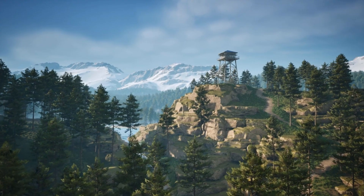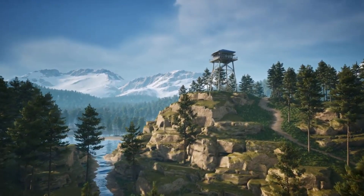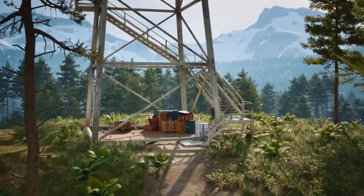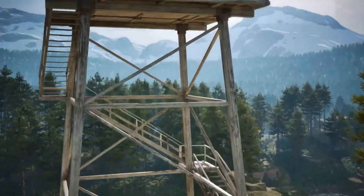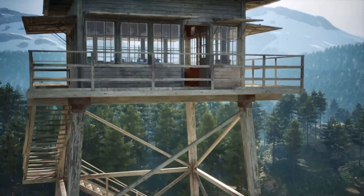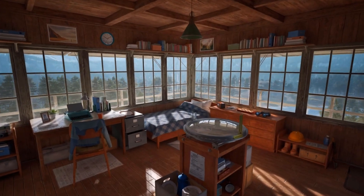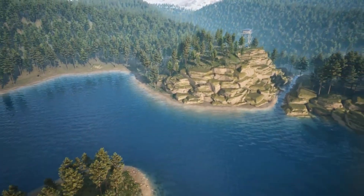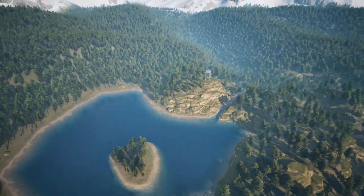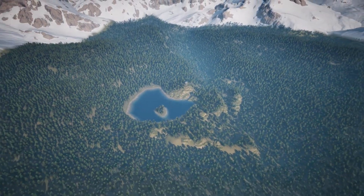Moving on, we have the Lookout Tower Asset Pack. Create a realistic Lookout Tower scene surrounded by pine forest and a serene lake. This pack includes over 100 props and vegetation with up to 4 LODs, and materials that allow for warm looks. It also supports Pivot Painter wind for dynamic vegetation movement. The demo map covers a 2.5x2.5km area, making it perfect for an immersive outdoor environment.